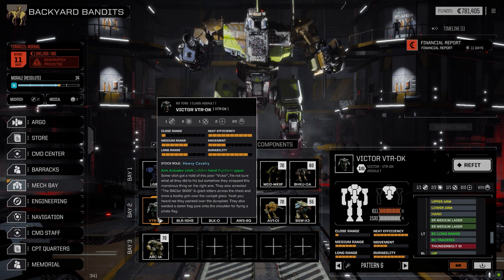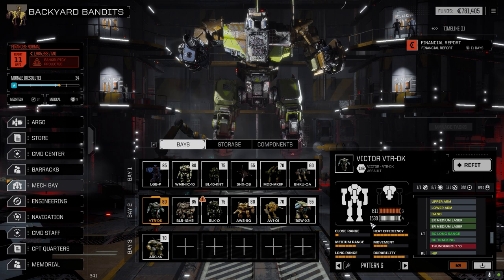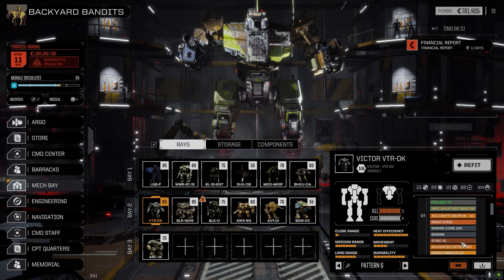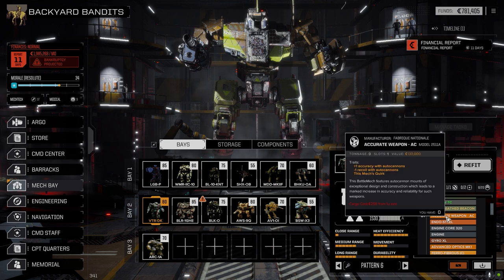The Victor I left as-is. I did try to get it working with artillery, but the Victor's quirk gives a bonus with autocannons — accurate weapon AC, plus one accuracy with autocannons, minus one recoil. An artillery weapon doesn't count as AC, so we'd lose that bonus. I'd rather leave this as a RAC-5 boat.